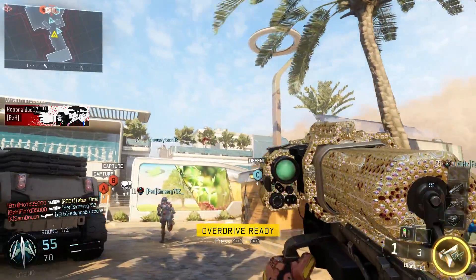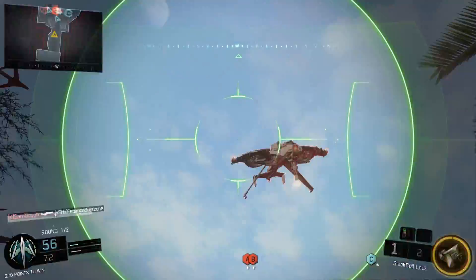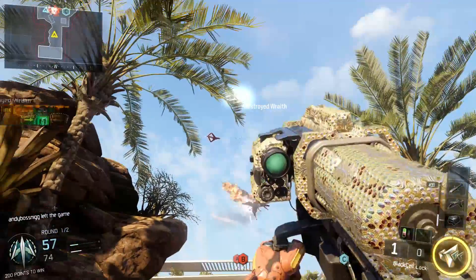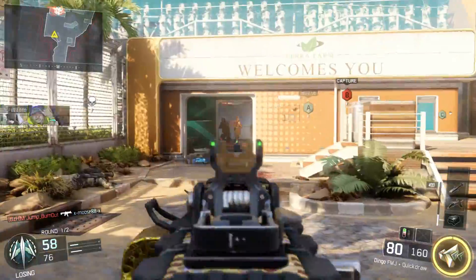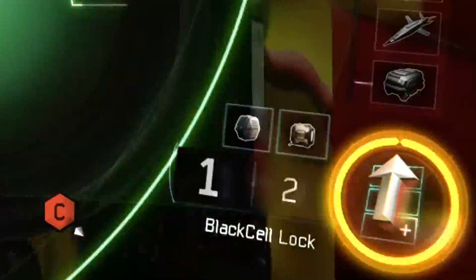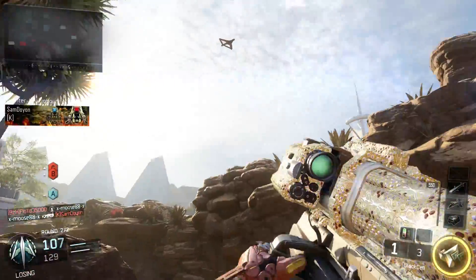If there's one tip I can give you for the Black Cell launcher, it's to learn how to reload cancel. This can drastically cut the time required to destroy streaks, making this powerful launcher even more potent. It's extremely easy to pull off and once you get the hang of it, it'll almost be second nature. What you want to look at is the bottom right of your screen where your ammo is displayed. As soon as you shoot, the number one turns to a zero — what we're looking for is that zero to turn back into a one, and as soon as it does, that's when you can reload cancel.